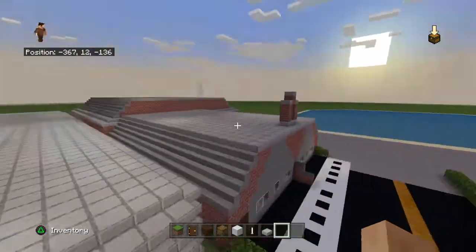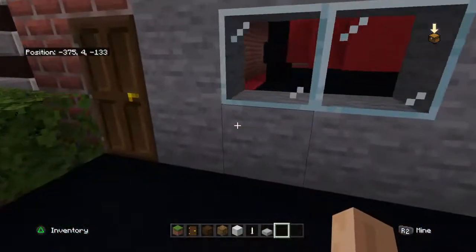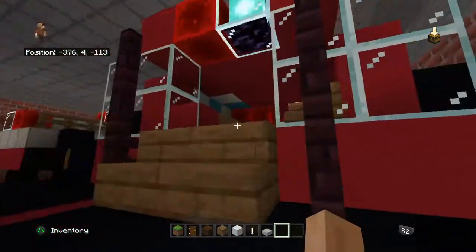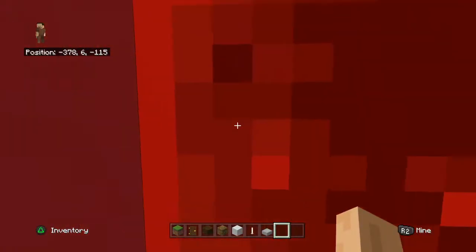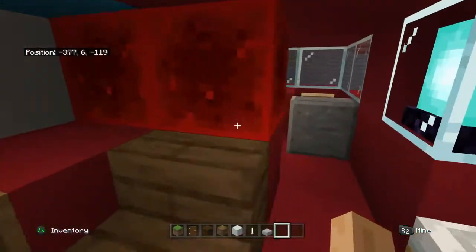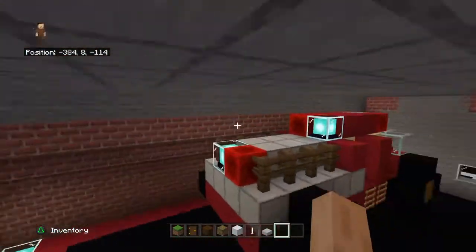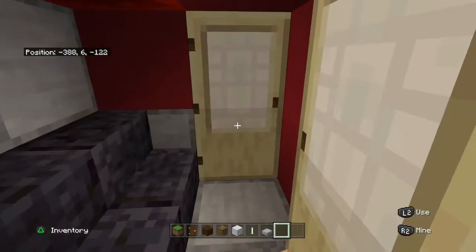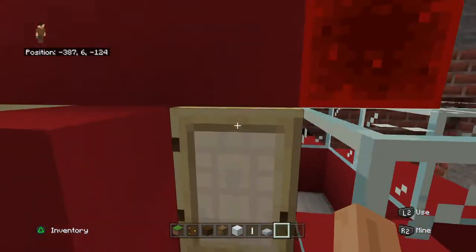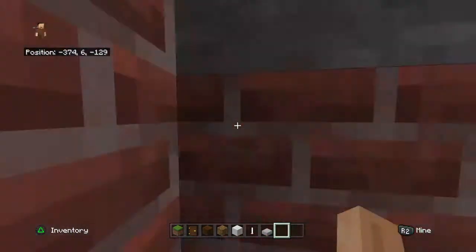I'm working on a firehouse which isn't done yet, but I'll show the garage. I built an ambulance — it's not the best but you can go inside and it has swabs, gauze, and bandages, with the driver's seat up top. We also have a fire engine where you can go up inside, sit in the cab, and drive. That's the firehouse so far.